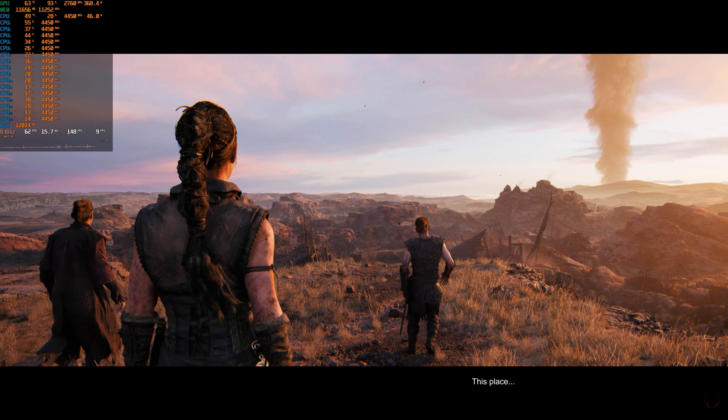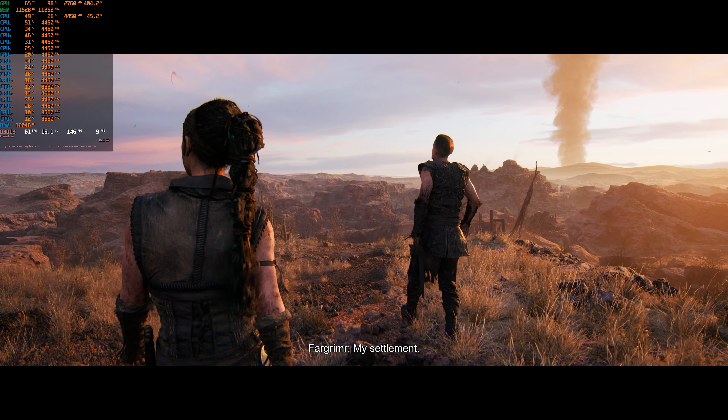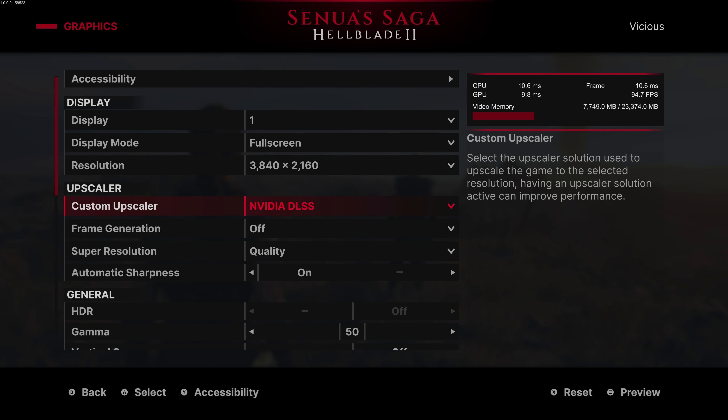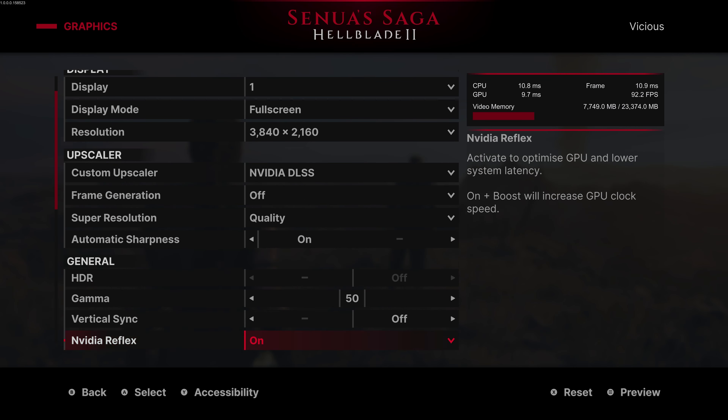This place — what is this place? Definitely looks fancy in the graphics department. But let us now move on. Now we're going to do a little bit of DLSS quality, just like we did on the main computer, and just see how it does.